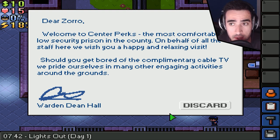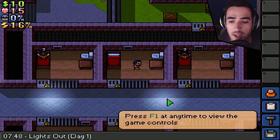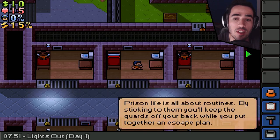Welcome to Center Perks, the most comfortable low-security prison in the country — not country, county. On behalf of all the staff here, we wish you a happy and relaxing visit. Is it just a visit? Should you get bored of the complimentary cable TV, we pride ourselves in many other engaging activities around the grounds. Warden Dean Hall — this guy still isn't focusing; making DayZ, still playing Skippets as the warden. So here we go. This is a new layout — press F1 at any time to view the game controls. Basic controls: W-A-S-D, yadda yadda yadda.